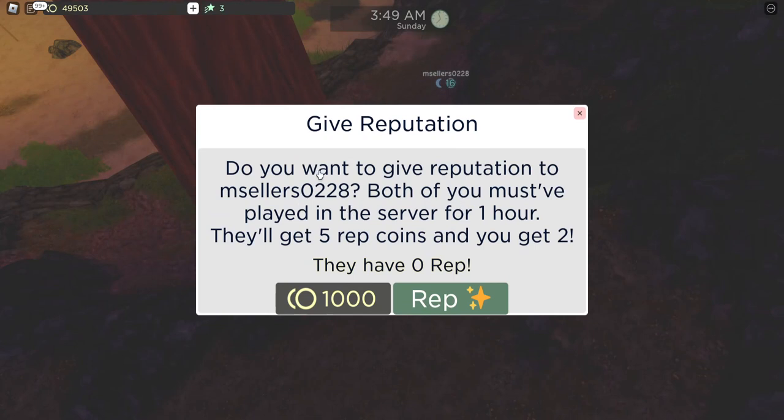Both of you must have played in this server for one hour, which is one of the next things I'll be talking about. Giving your reputation will also reward you two reputation points, but the person you give it to will receive five. So even though this is rewarding you as well, it also rewards the other person.